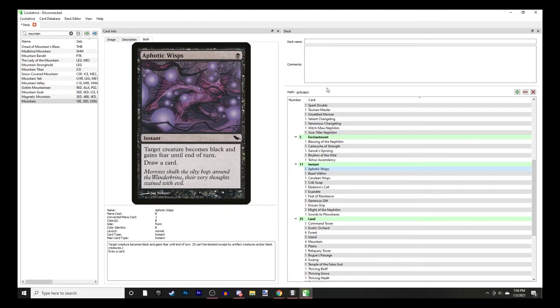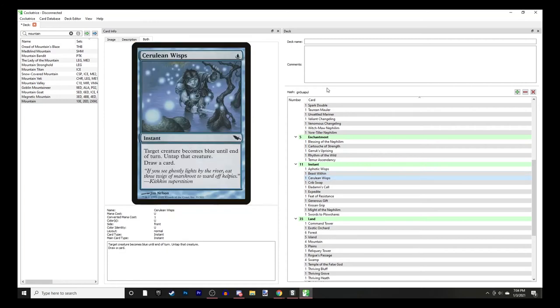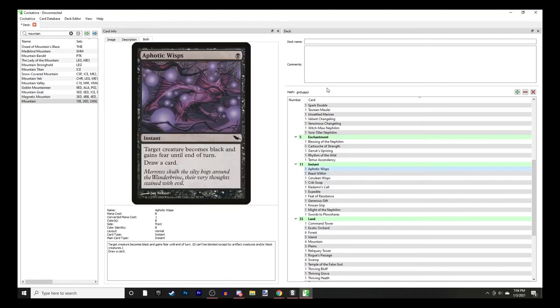If your opponents have black creatures, they can still block. Beast Within - destroy target permanent. With Ink Treader, this can also be a board wipe where everything gets replaced with 3/3s. I don't know exactly what situation that would be good in, but there must be a situation where it's helpful to destroy everyone's creatures and give everyone a 3/3 for each creature.